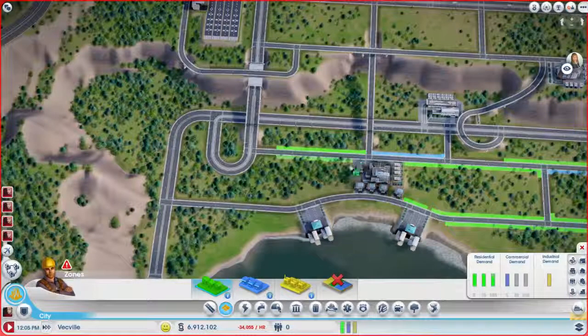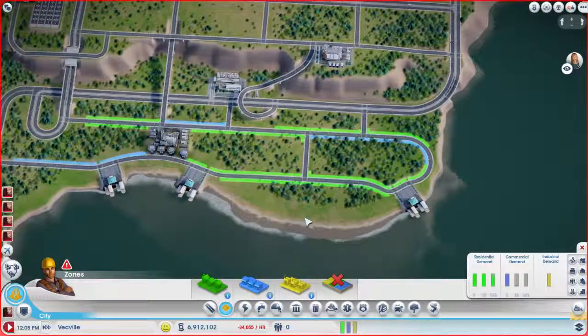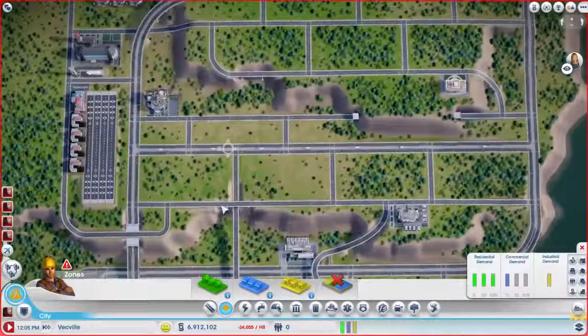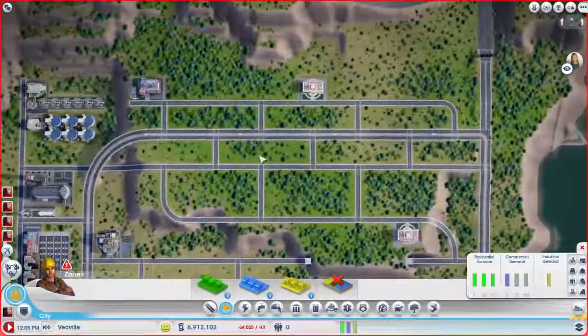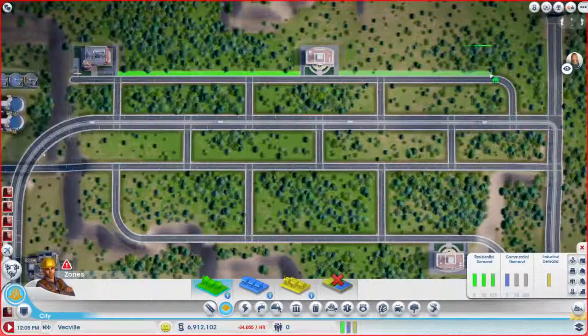Same with the other side. And then I think we're going to have some commercial right down here — let's start it right there. It looks like a decent mix. Now let's figure out — let's do this upper area here too. Residential. So like here — we'll do a commercial in the middle, and then we'll do the rest of it residential.